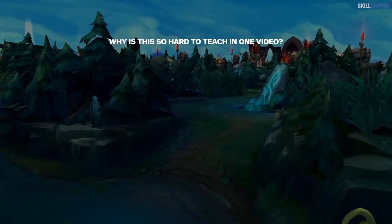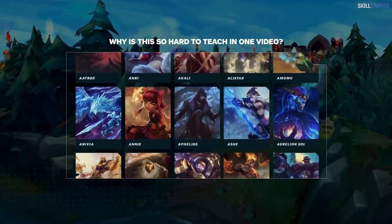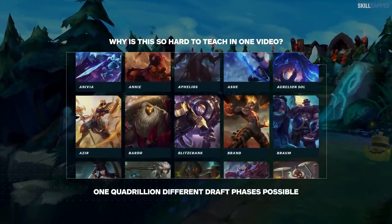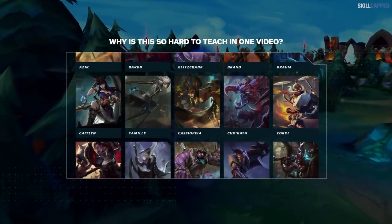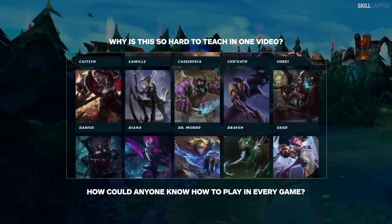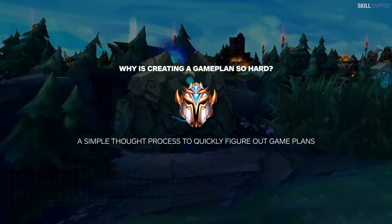The reason it's hard is because of the main reason League is such a popular and addictive game — there are just so many variables. With 148 champions, there's one quadrillion different draft phases possible, making every game unique. The only thing that remains the same is your teammates blaming the jungler for world hunger. But with such an overwhelming number of possibilities, we've simplified the thought process that many pro players use to quickly figure out what the winning game plan is.